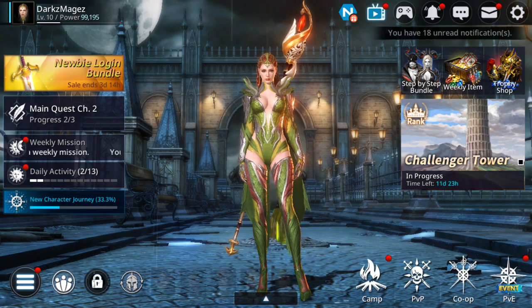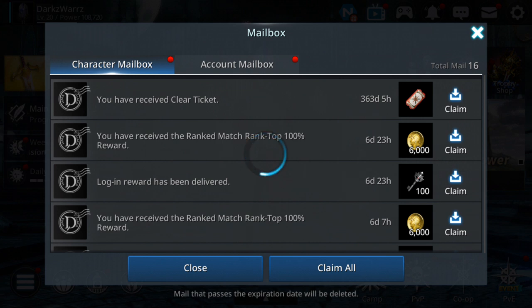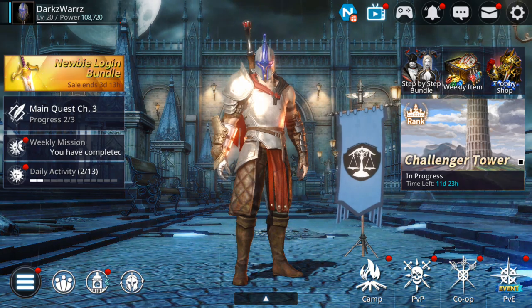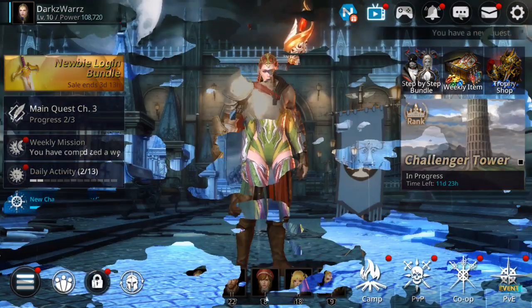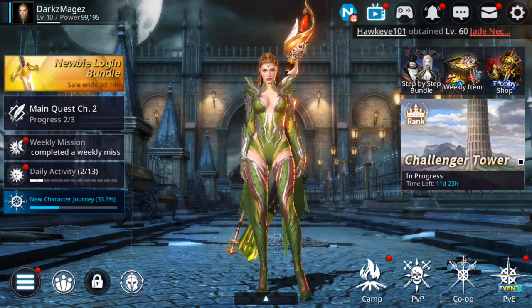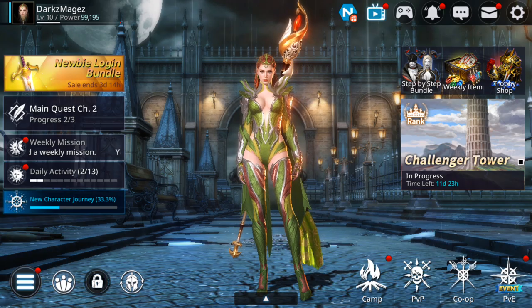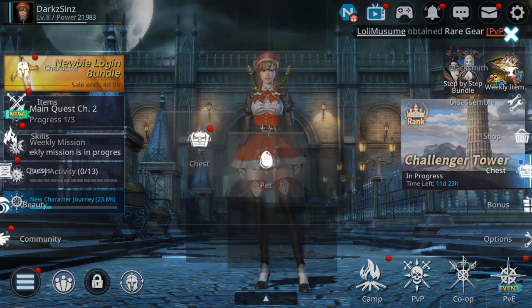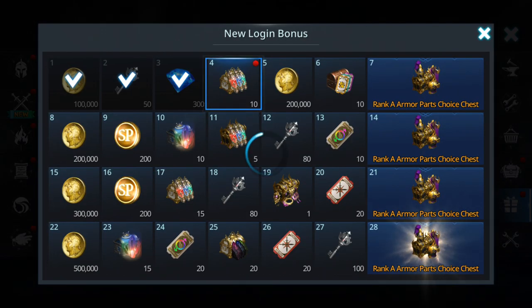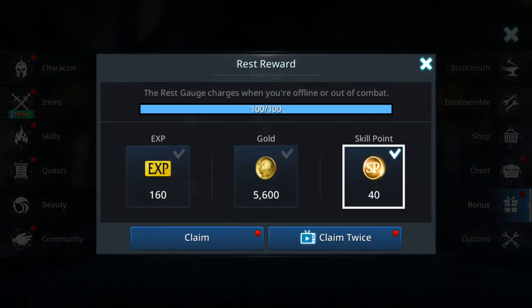I collected 300 gems from yesterday's login. Now I'm going to spend gems on gear and see what I get on my main. Let's collect from the other characters first. When logging in, get the three rewards. From the rest shop I suggest getting skill points — it's another good way to power up your character.